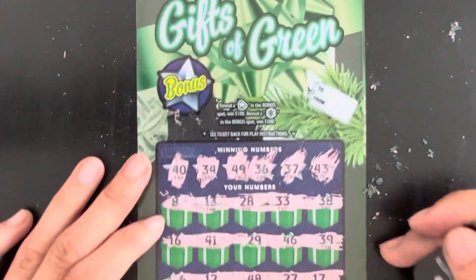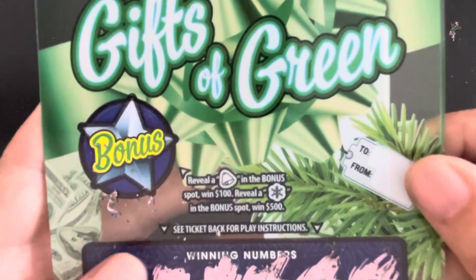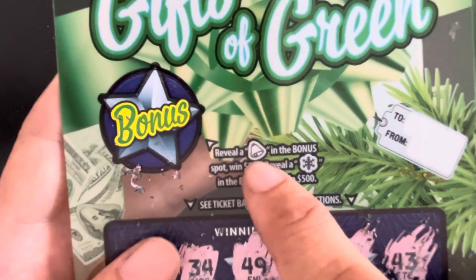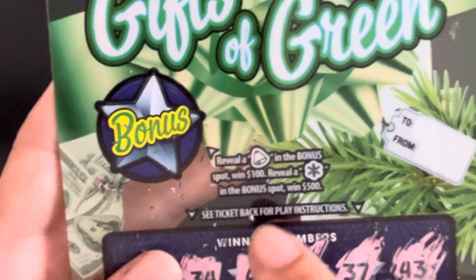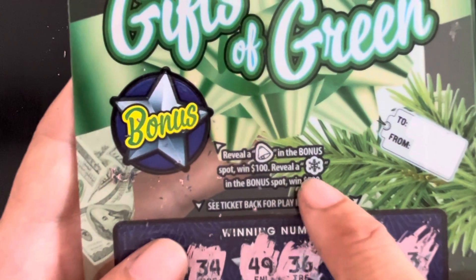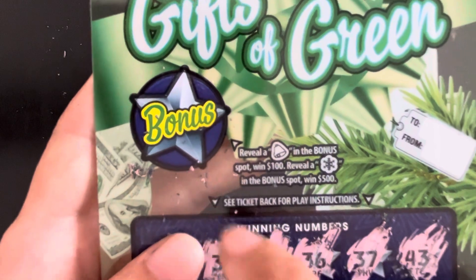This is a loser, but we have a bonus game. The rule is simple: revealing a bell in the bonus box wins $100; revealing a snow in the bonus spot wins $500.